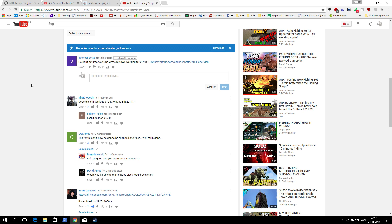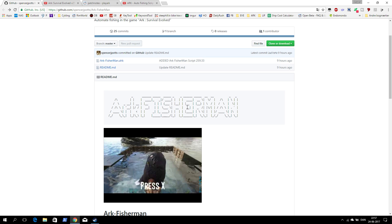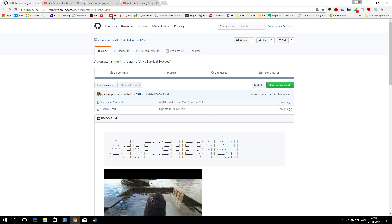So I'm going to test this today and see if I can get it to work. If you push the link, you're getting into this site here — it's called Ark Fisherman — and you can see what you should do to get it to work. First of all, you need to install Auto Hotkey. You download the file from here and compile it so you get an exe file. To start the script in-game, you push F5. I'll leave the link in the description as well.